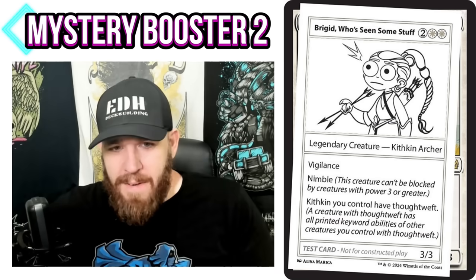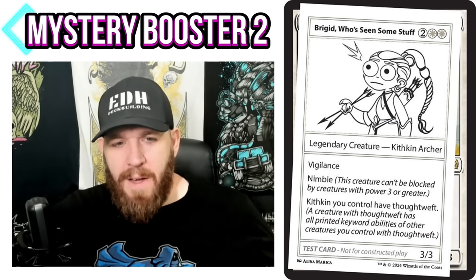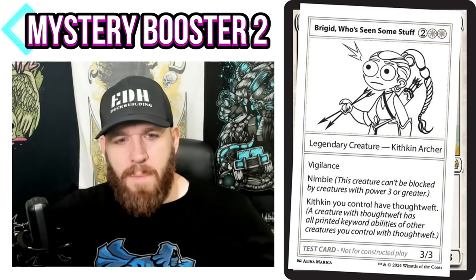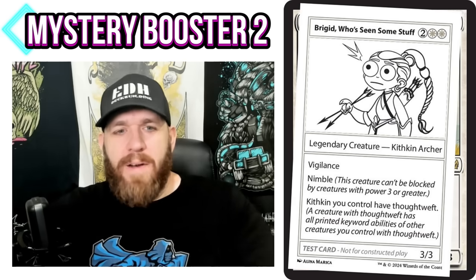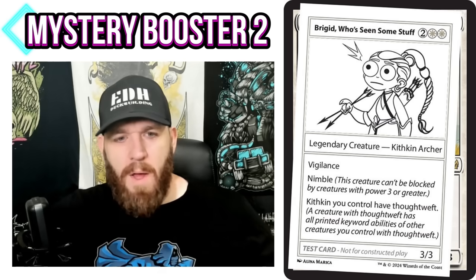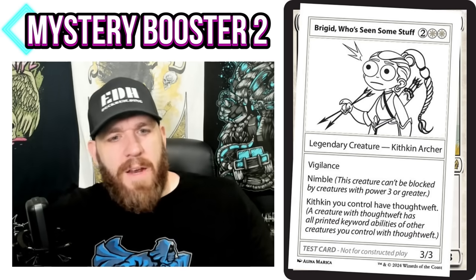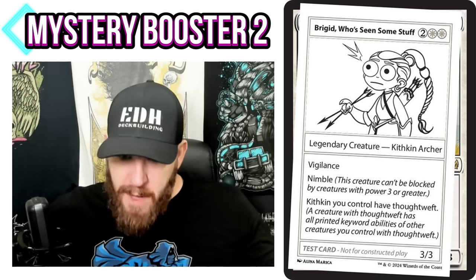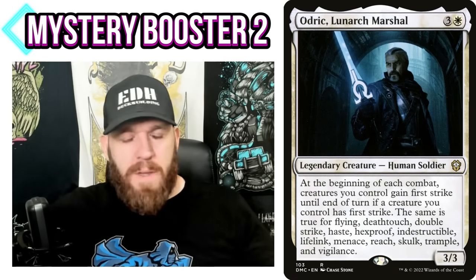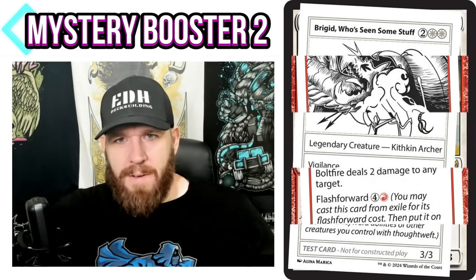All your Kithkin have Thought Weft, so your commander has vigilance and nimble, giving all your other Kithkin those keywords. And if you had another Kithkin with first strike, it would give first strike to all your others. It's essentially Odric — giving all abilities to other creatures — but in a tribal aspect. Really neat. Everyone likes tribal in Commander, and Wizards certainly likes printing tribal commanders in every set. Thought Weft is perfect for that.